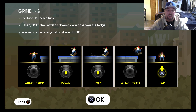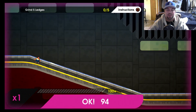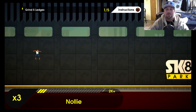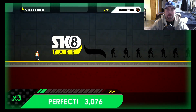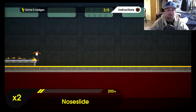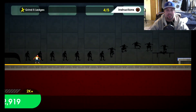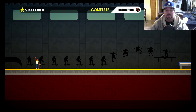Grinding — to grind, launch a trick, then hold the left stick down as you pass over the ledge. You will continue to grind until you let go. So as long as you hold the stick you're going to keep grinding. We got to hold down on our left stick. This is a little bit more difficult than it looks because it applies quite a few different button combinations. It's not as easy as it looks by any means. We completed five grinds, with a perfect on that last grind too.